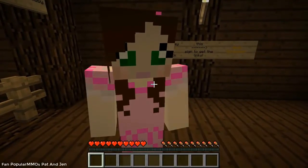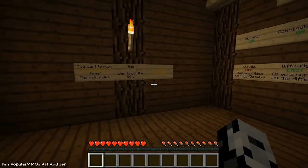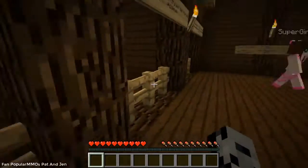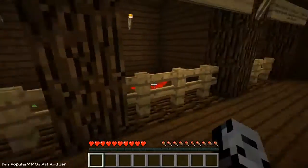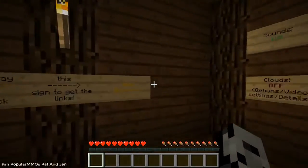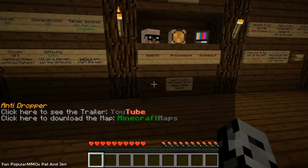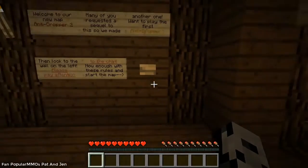You have no faith in me! How come we can't punch each other? I don't know. So how do we start the map? Is there a start button of some sort? Can we open these? Just jump in? We don't know how to start the map — this is not a good sign. But not to worry, we found the button right here.